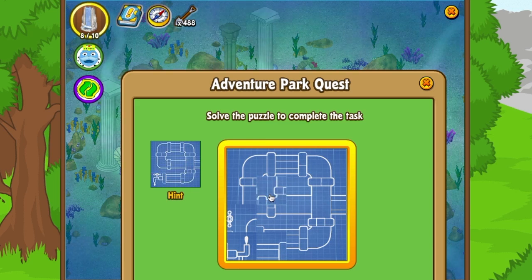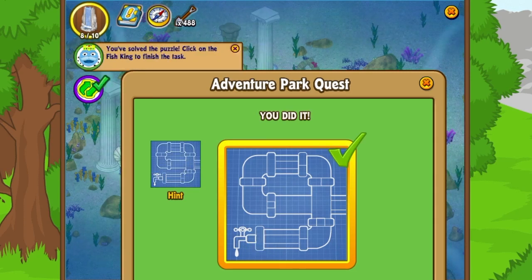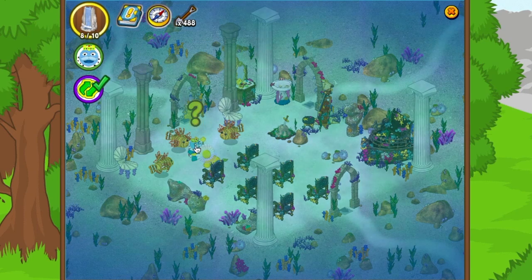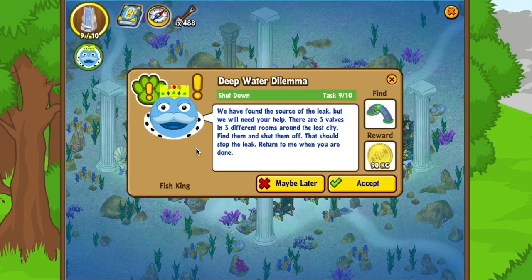I should have been looking at the reference picture — last one, there we go! You've solved the puzzle. The fish king says: 'We found the source of the leak, but we'll need your help. There are three valves in three different rooms around the lost city — find them and shut them off to stop the leak. Return to me when you're done.'